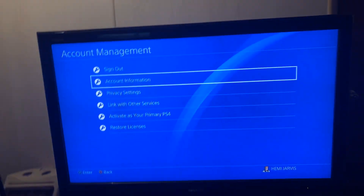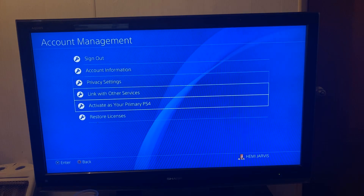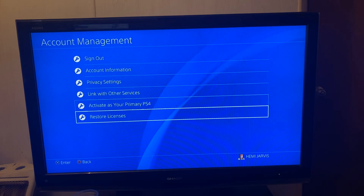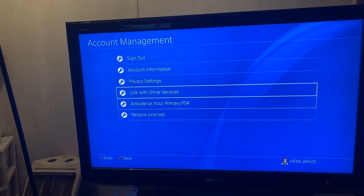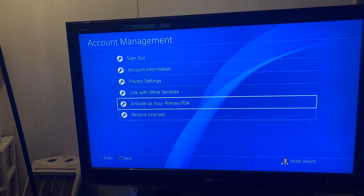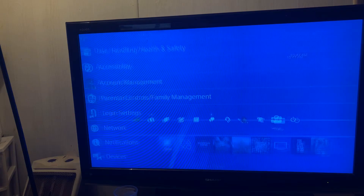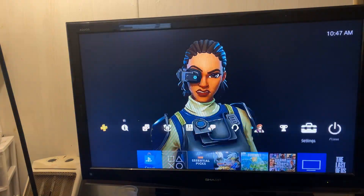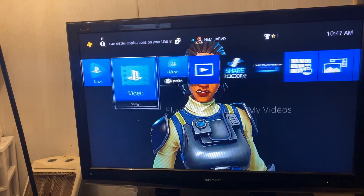Okay, there it is — I put in the right password. As you can see guys, once you put in your password all of these other settings and stuff will pop up. That is how you sign into PlayStation Network. You can see privacy settings, link with other services, set as your primary PS4, restore licenses — all that other stuff. Let me go back and see if I'm able to go to Fortnite.